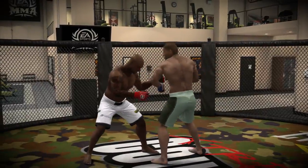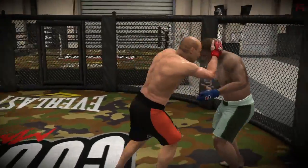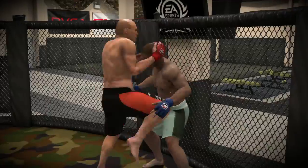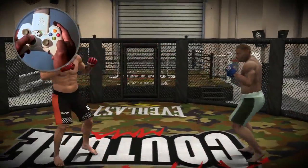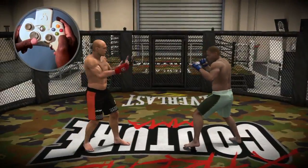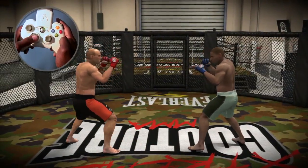In Total Strike Control, you'll be throwing strikes with the right stick and using the face buttons to grapple. You move your fighter with the left stick. D-pad up will allow you to show your opponent respect, D-pad down will taunt your opponent, and D-pad left or right will allow you to switch stances.